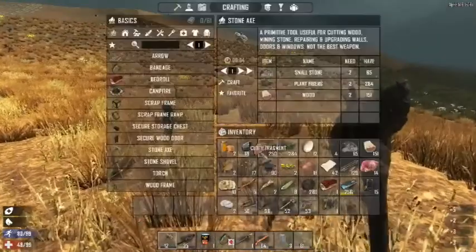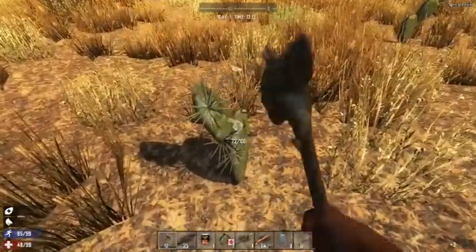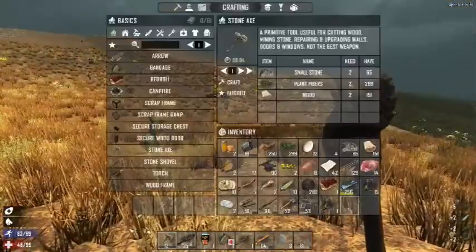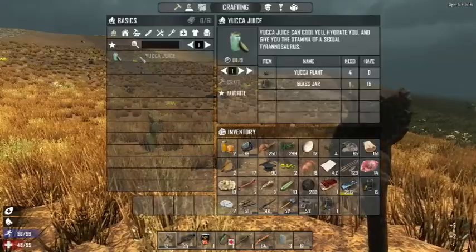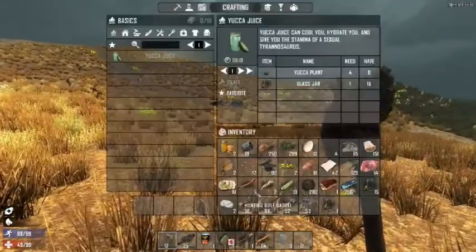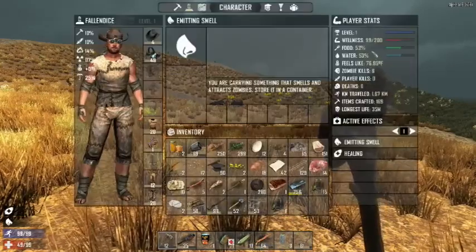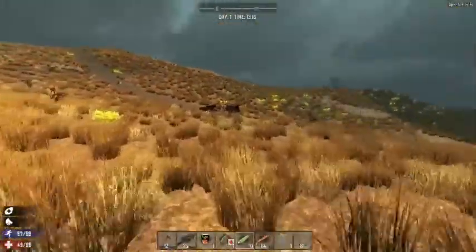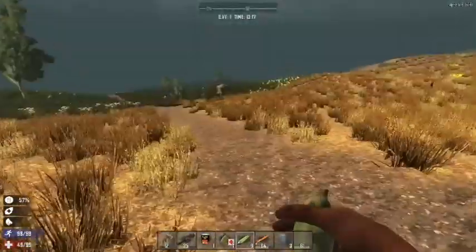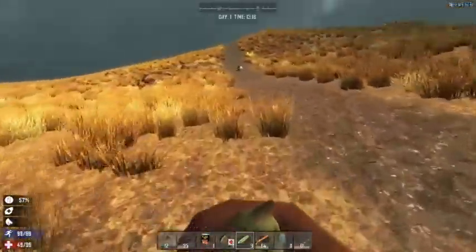If I looked over here I'm already at 18 hide. If I can find one more animal, I'll have enough to make a forge anywhere — so I don't even necessarily need to find the forge house. You also get plant fibers and yucca fruit from cactus. I'm a little hungry — about 500% food level — so I can eat these right now. They don't give me a lot but they give you something. I do see another deer — if I can get that extra hide, I'll be able to make my forge.